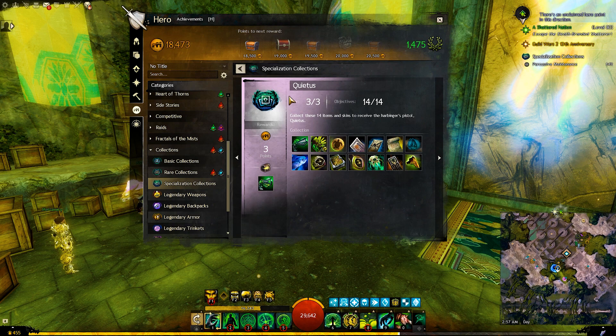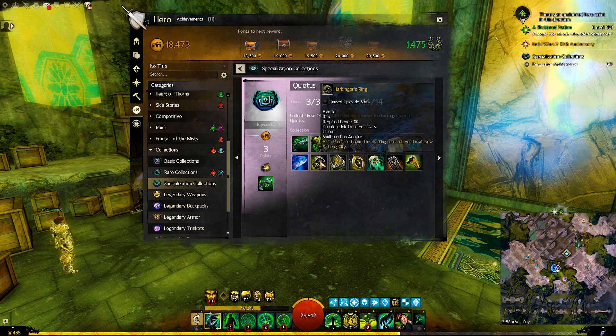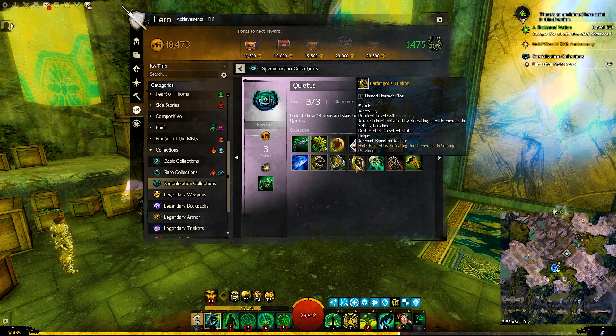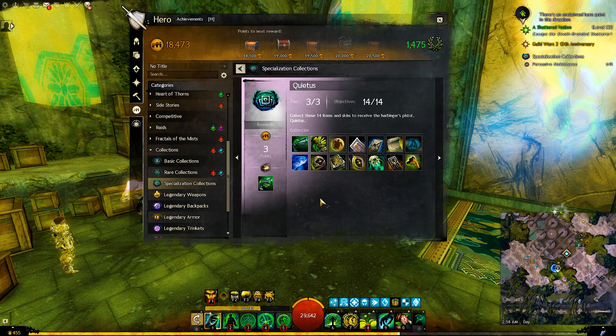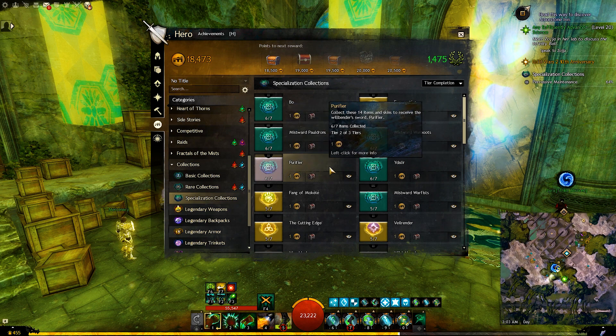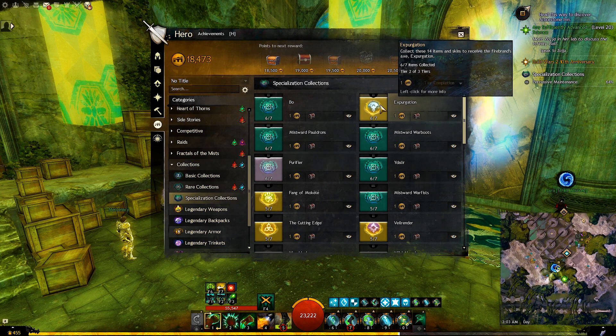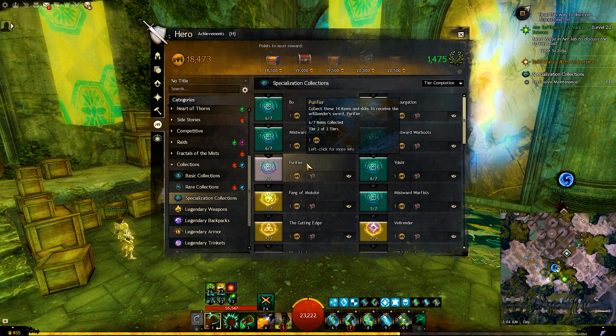Those collections are very good because they give you other valuable items — for example, a level 80 exotic amulet, rings, and accessories that are stat selectable and include End of Dragons stats like Ritualist. The end reward itself is also an ascended weapon. The End of Dragons specialization collections will have a light purple color. Just hover on the collection and it will tell you which specialization it is for — for example, Purifier tells me I will receive the Willbender sword.